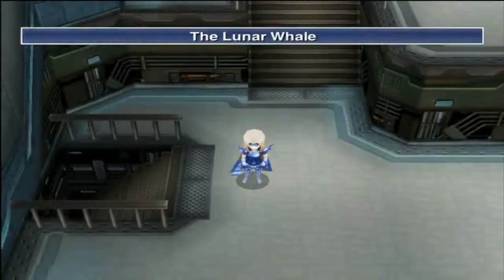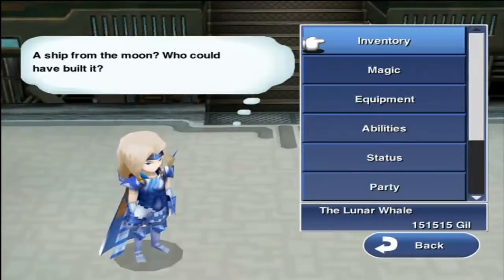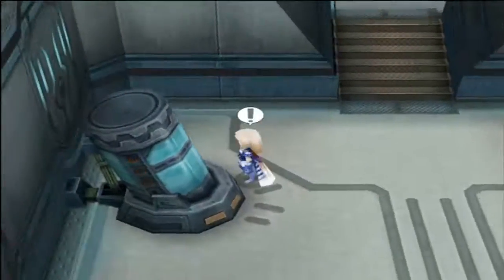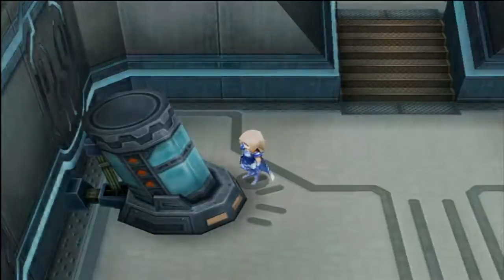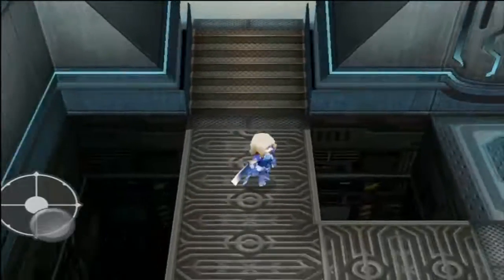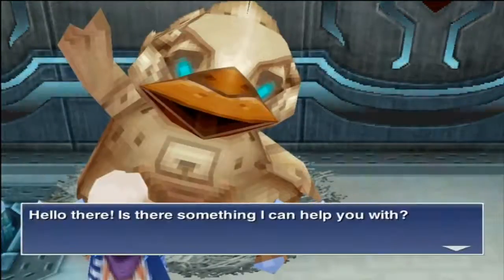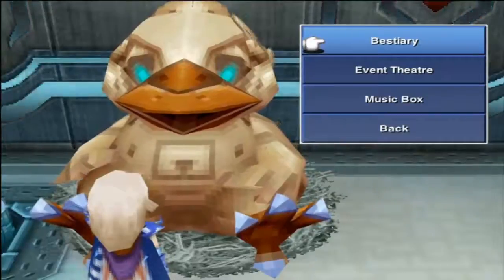In this episode we are going to check out the Lunar Whale and find out what this ship has to offer. We have little capsule thingies we can use to sleep in, which is pretty nice. And then we have an electronic fat chocobo where we can look at the bestiary, the event theater, or the music box.